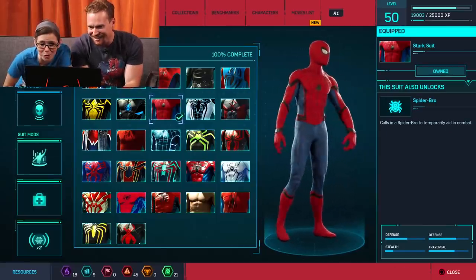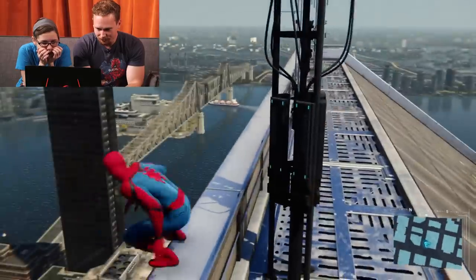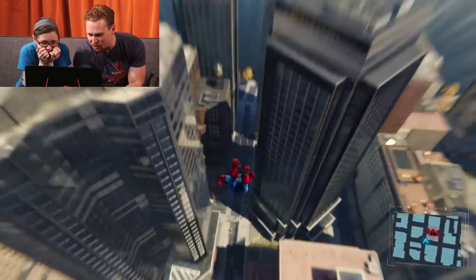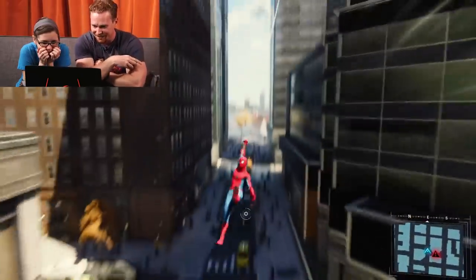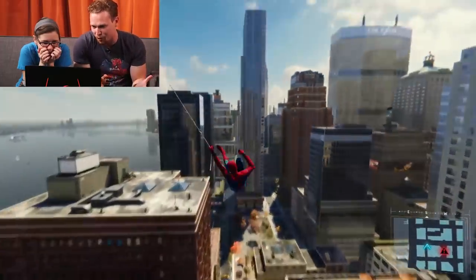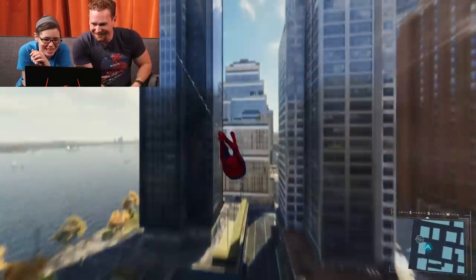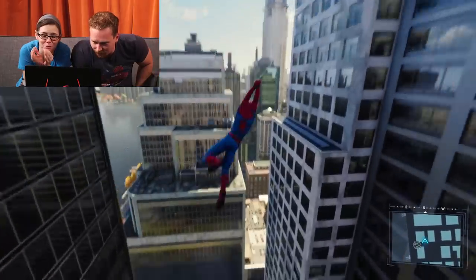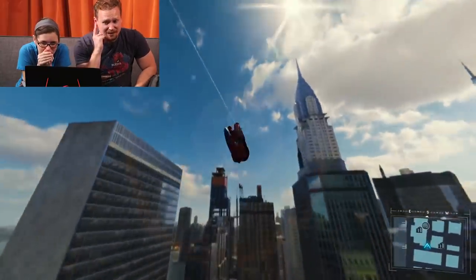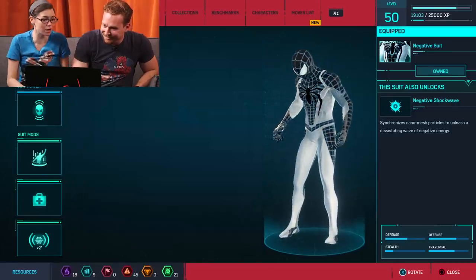Spider-Bro is the power with this one — the Stark suit. This is your Avengers suit from the movies, your Homecoming suit. It looks great. I never noticed — the bottom of the feet match the arm bands. He looks more nimble; this suit seems slightly more agile. The homecoming suit, everyone knows it. I'm wondering if this one still has the AI assistant — what was her name? Not Friday...